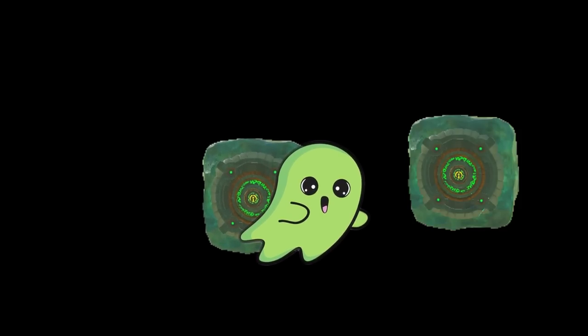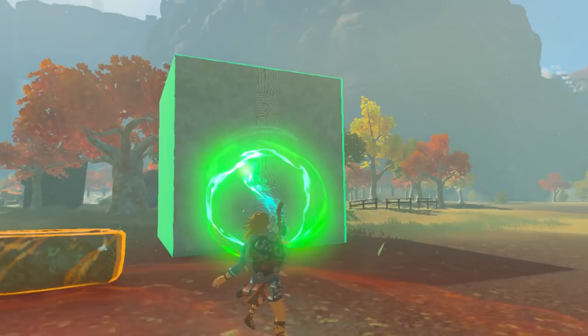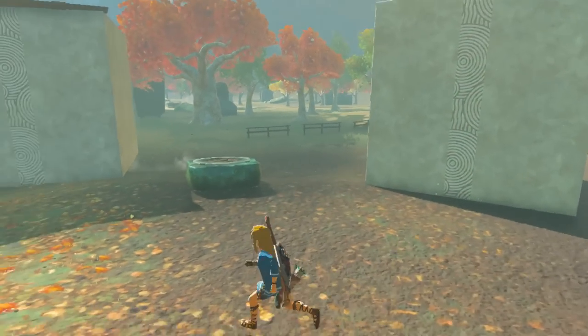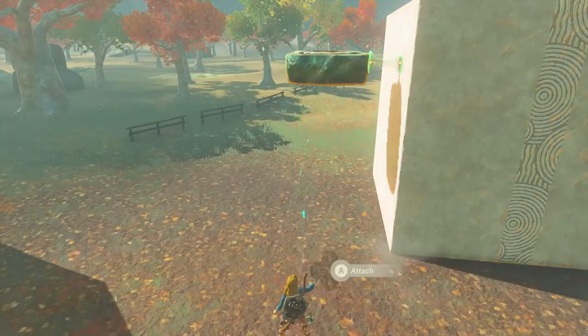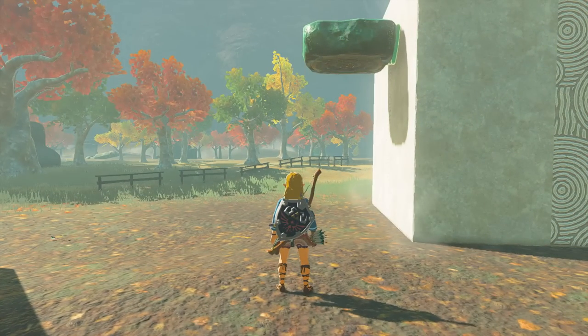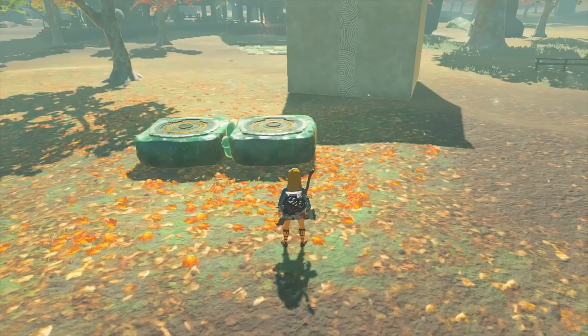To see how much one object will be attracted to another, simply attach them regularly first. This is one of the objects with the most mass in the game. If I attempt to connect these two with a large gap in the middle, the hover stone will move all the way to the large stone. If I do the same with two hover stones, they meet in the middle.